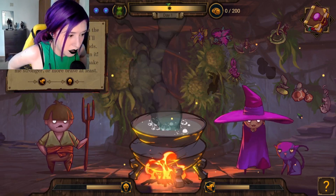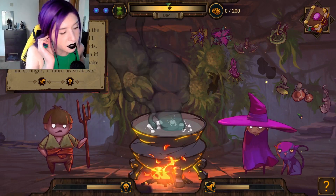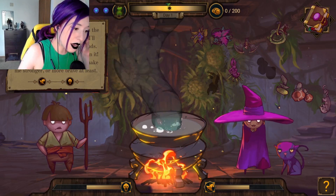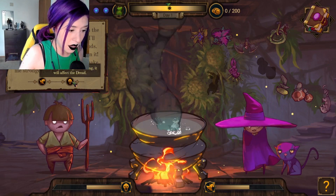Hail sorceress. I drank too much the other day and made a bet that I'll wrestle a bear with my bare hands, and I'm a man of my word, dammit. Now all I need is something to make me stronger, or more brave at least. Whether you do the right or wrong, it will affect your fame.